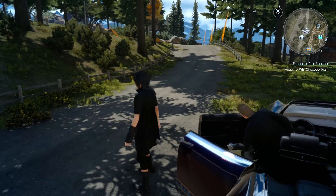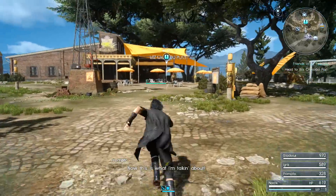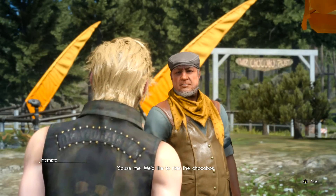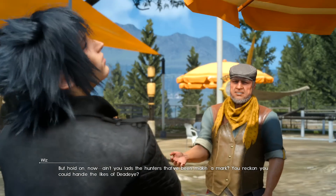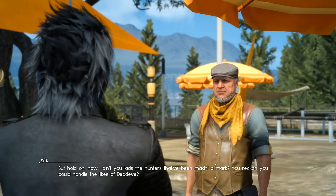Once you reach the chocobo farm, you can talk to the little hunter dude in the middle. He'll talk to you about being hunters and how he might need a favor. You can back out of that conversation and talk to him again. You can choose to eat or gossip, but you actually have to go for the third option, which is hunt.